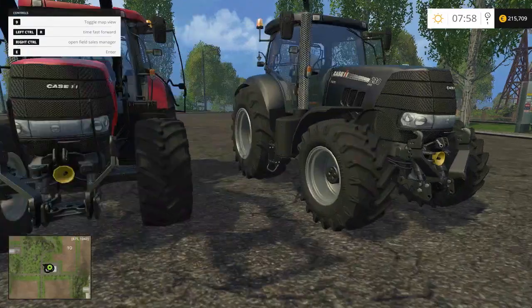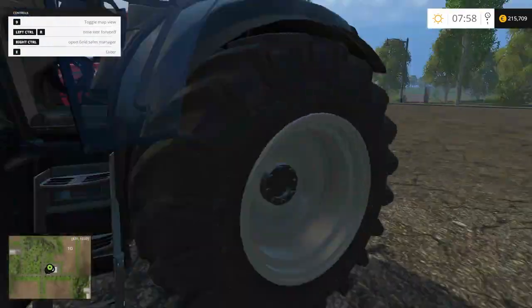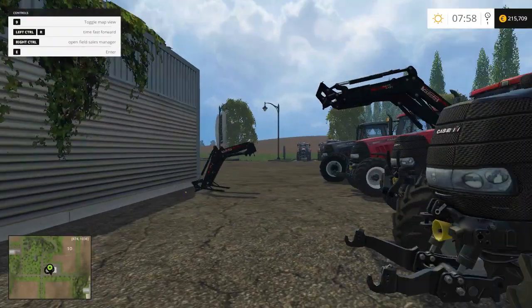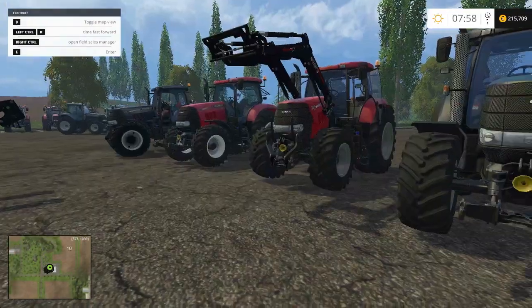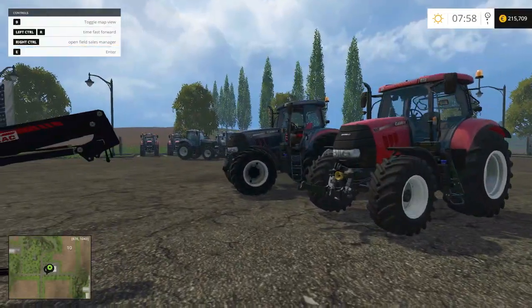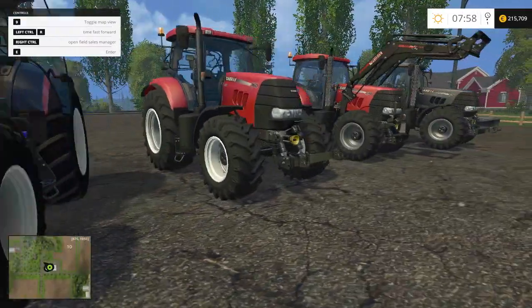One thing to add: on the tractors where the linkage auto-folds, if you want to fold it down manually you can still select it on the IC. Other than that, these are wonderful tractors — you've seen one or two of them on my other series and I really grew fond of the Case Puma.